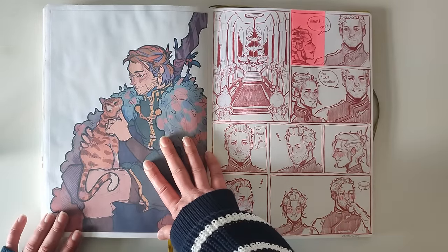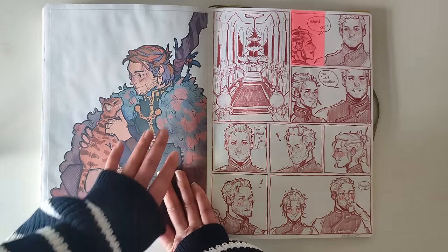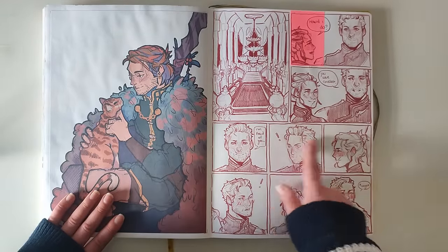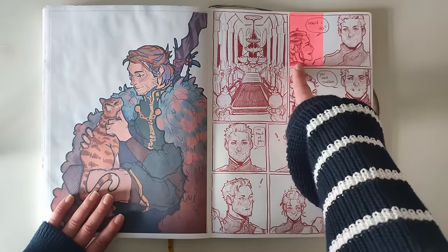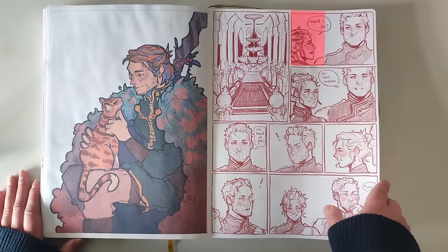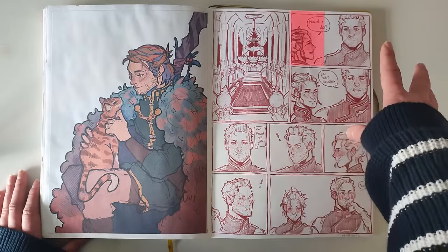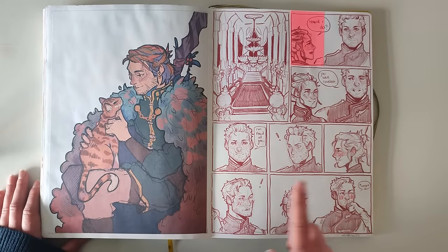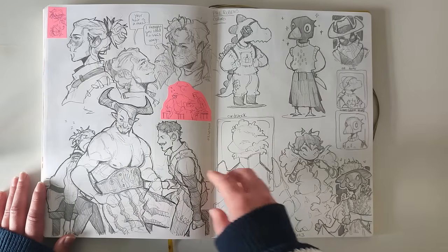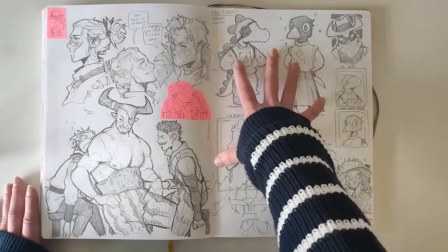This is the digitized drawing I did of Anders and Sir Pounce — there was something about how it turned out that I was just so happy with. Then this is a comic of my Inquisitor and Cullen just at the winter palace that popped into my head — I thought it was cute, but as I was drawing it I was like, I am drawing Cullen's face so many times and every single one looks different, which kind of killed me a little. Here are just some more interactions — I turned this one into a print as well.